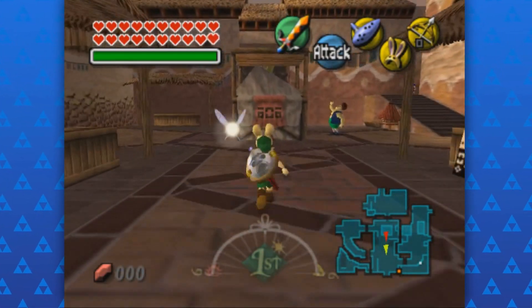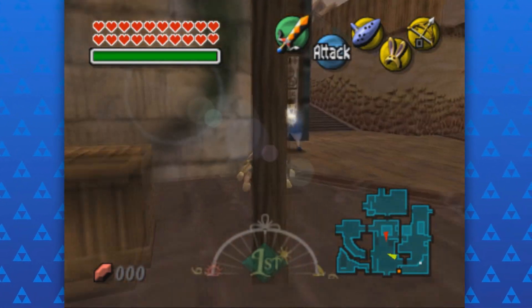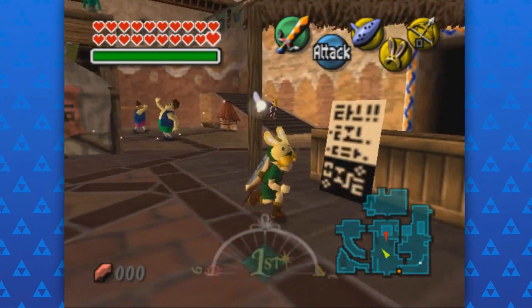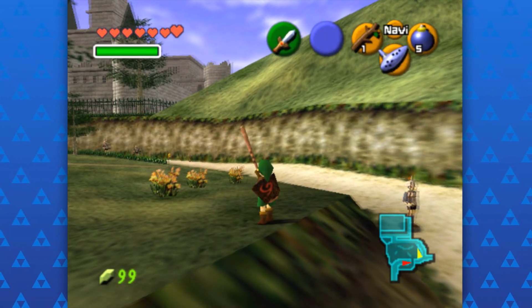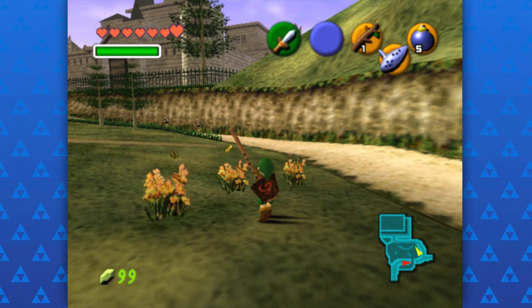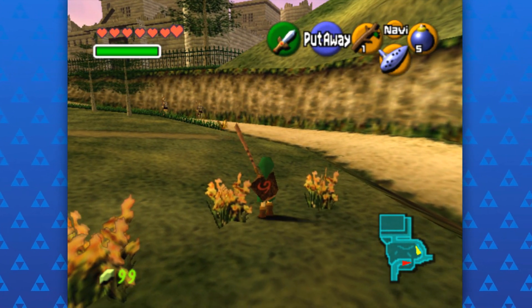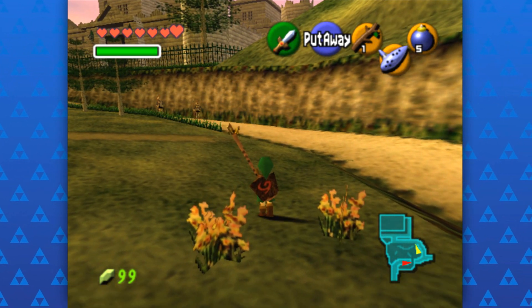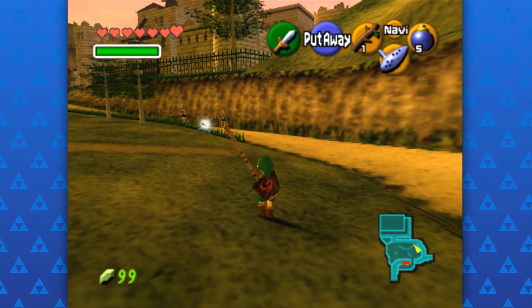The first way to get yourself some secret fairies in Ocarina of Time or Majora's Mask is to perform a little transfiguration on a butterfly and turn one into a fairy. Just like in Harry Potter, to do this you'll need a wand, so a deku stick will work. By slowly walking up to a group of butterflies while holding a deku stick, you can lead one butterfly away and it'll transform into a fairy.